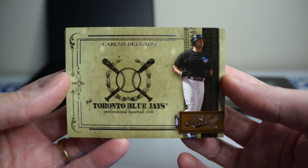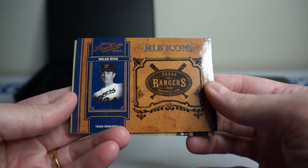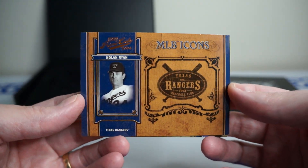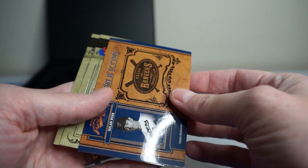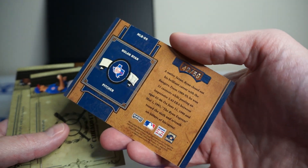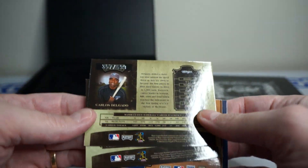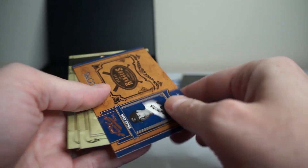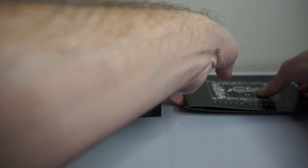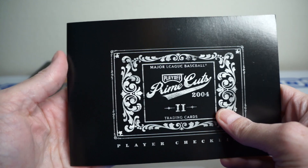Alright, so we got Carlos Delgado. Oh — nice, a Nolan Ryan! That's cool — Texas Rangers. Behind that is the Mark Prior, so three cards here. The Nolan Ryan is 42 of 50, and Carlos Delgado is 357 of 699. Cool! Alright, let's see what the hit is.